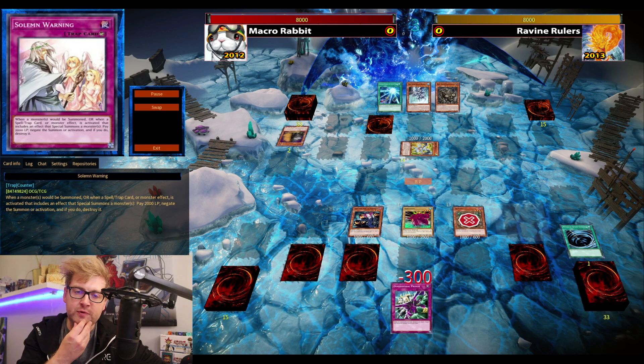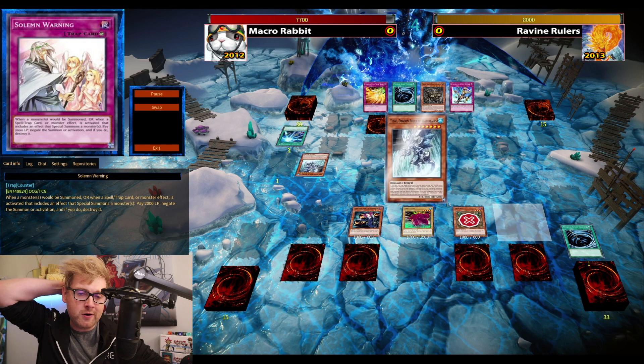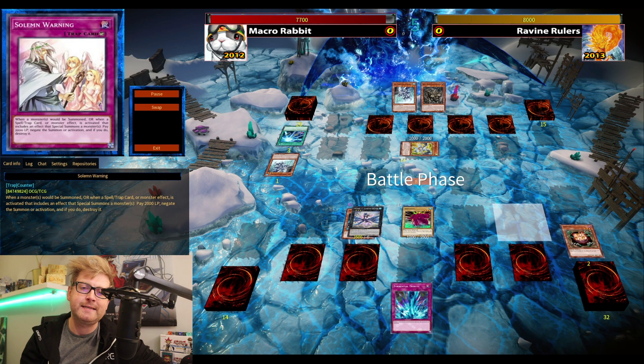Rescue Rabbit goes first, normal summons Kabazauls, and sets three or four. I don't think I need to fear Heavy Storm — Macro Rabbit is, I think, maining Heavy Storm since it was legal during the format.